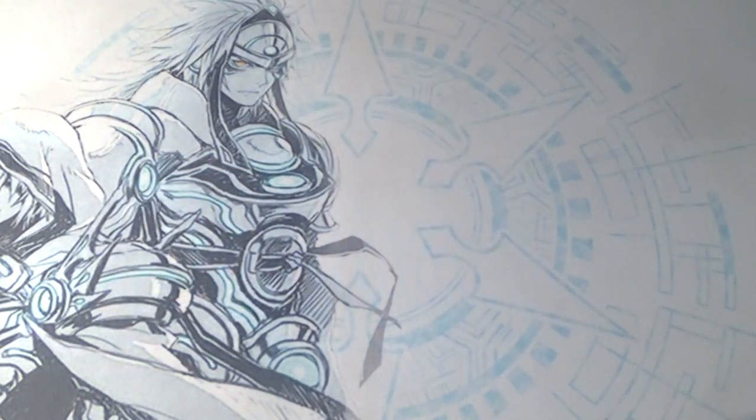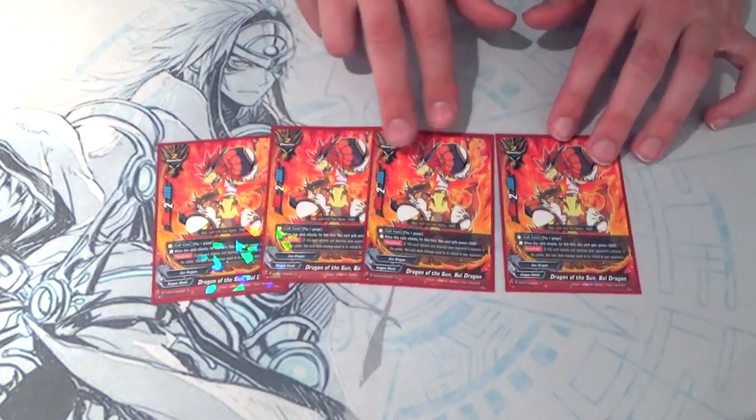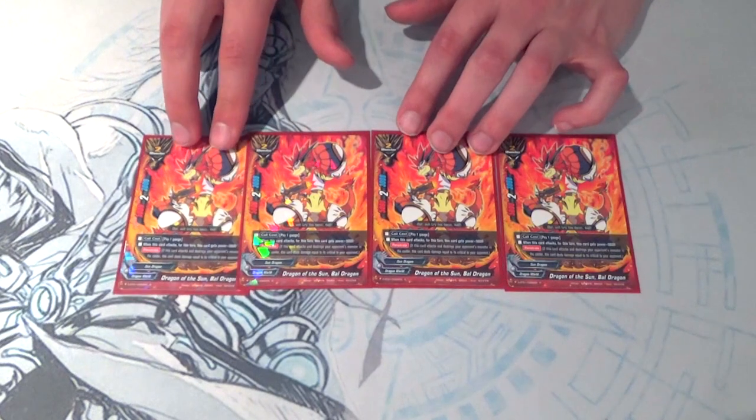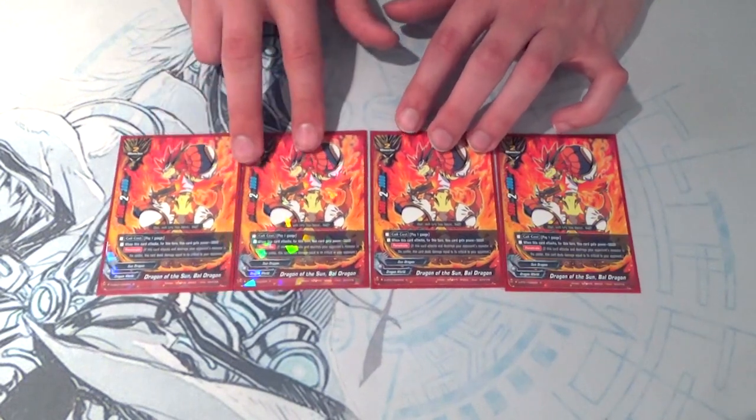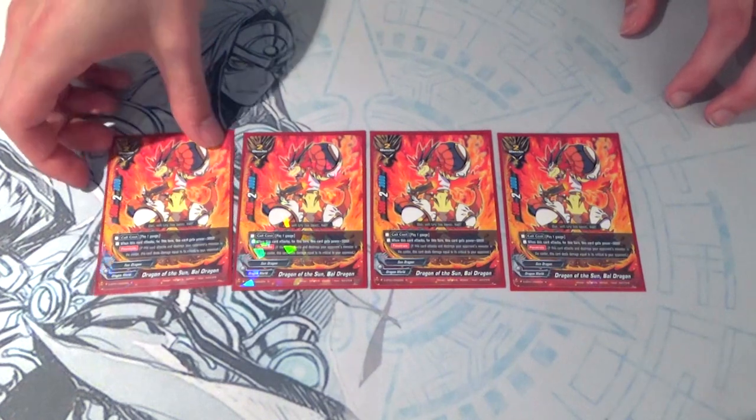On to size twos. We're running four copies of Dragon of the Sun, Ball Dragon, because he's our buddy. I like his skill and the deck is focusing around Ball Dragons because we are running Dragon Force and Ball Saucer Overrush. So the more Ball Dragons we have to get Dragon Force off, the better.